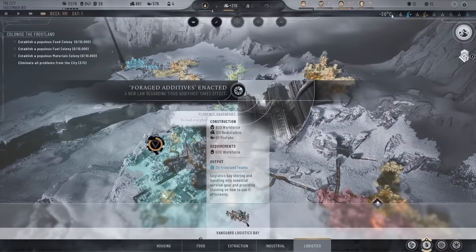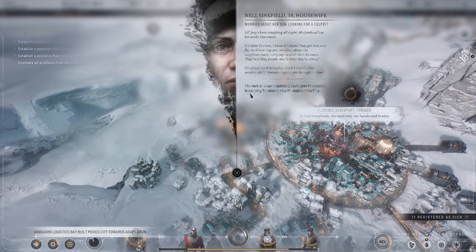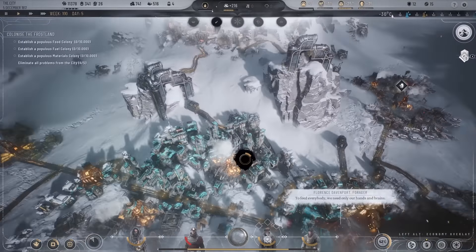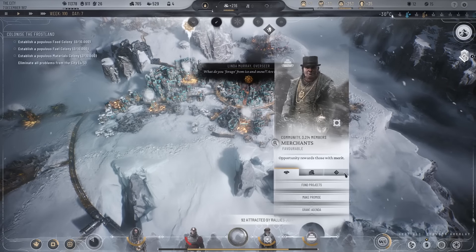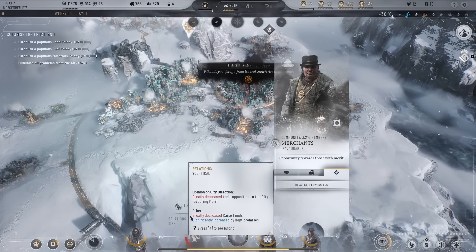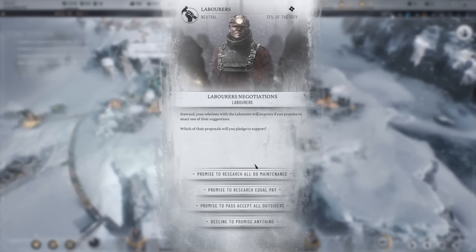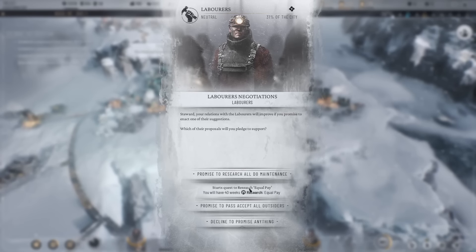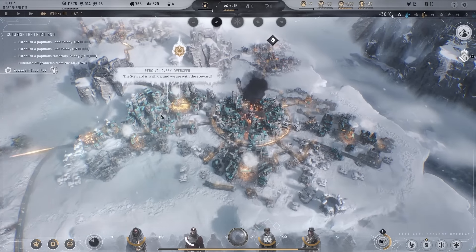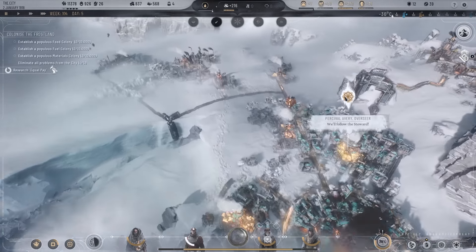We've got a lack of law regulating contagion prevention — we need to get that sorted. Overseers rallies building support — let's do more workforce. I do need to think about laborers too — let's make them a promise. We'll research equal pay — I think that would be a good thing to do. We are plus on everything now.